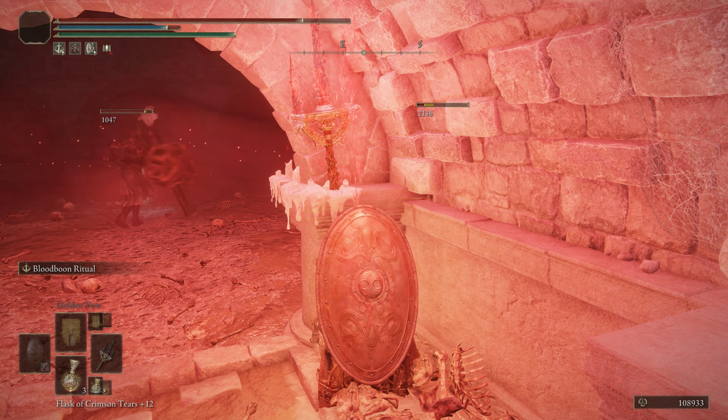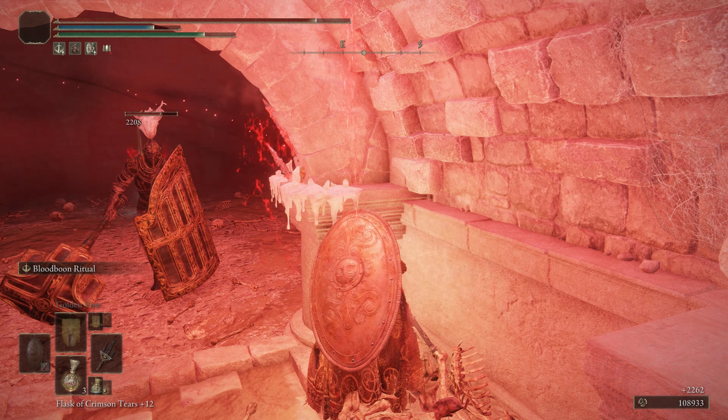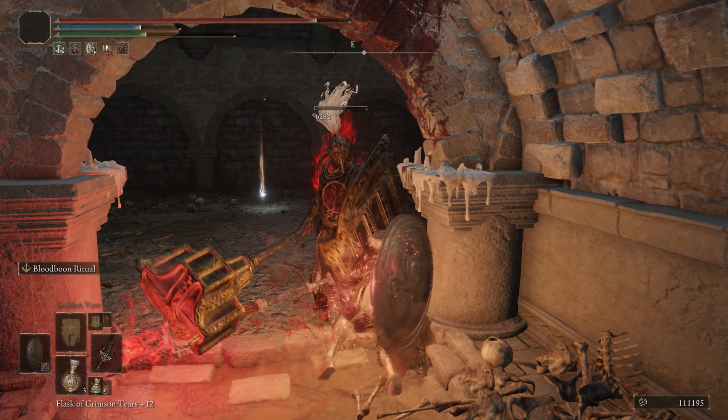I find the easiest way to take these guys out is to hit them before they hit you. Without their spells, they're extremely easy enemies.